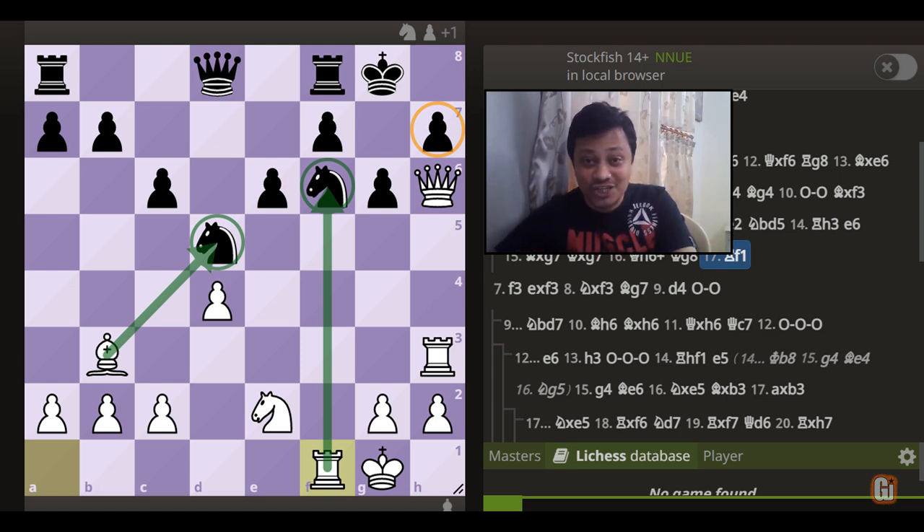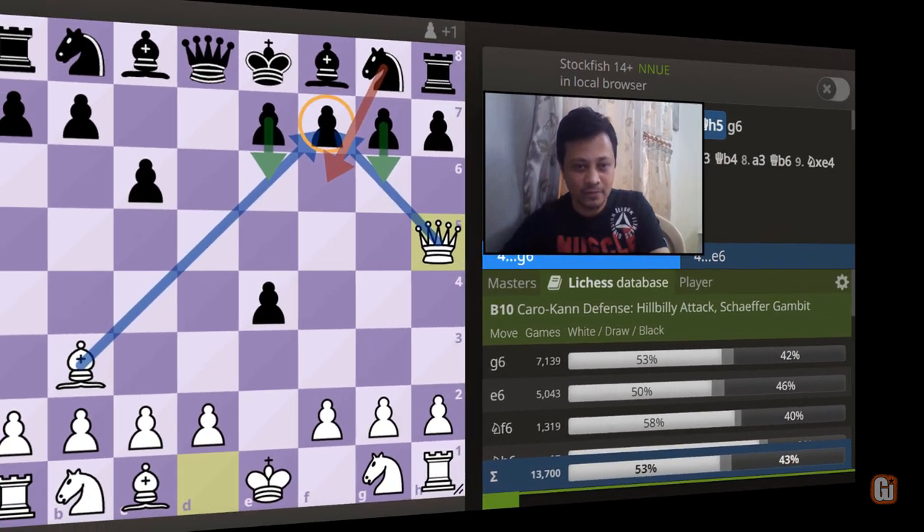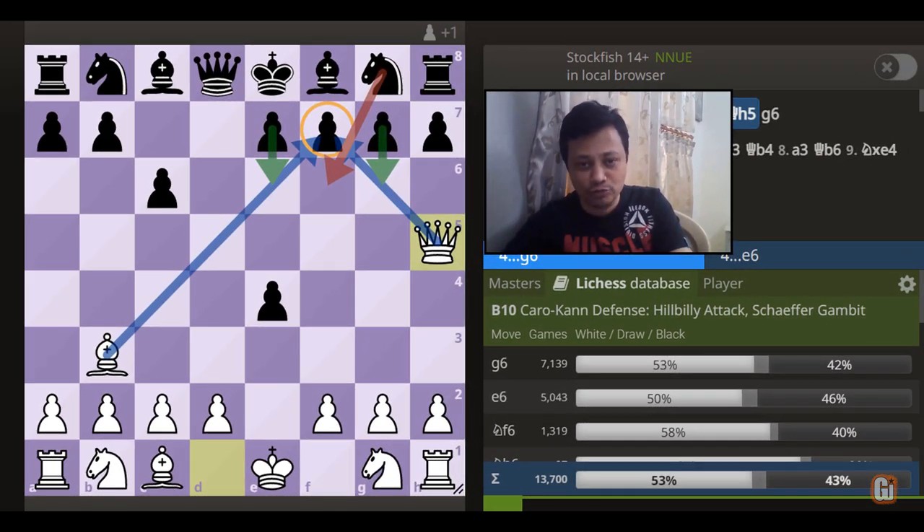So this is the sort of attack you can expect from the Hillybilly Attack when black accepts our gambit pawn. Before we finish, a quick note on what to do against the move e6.